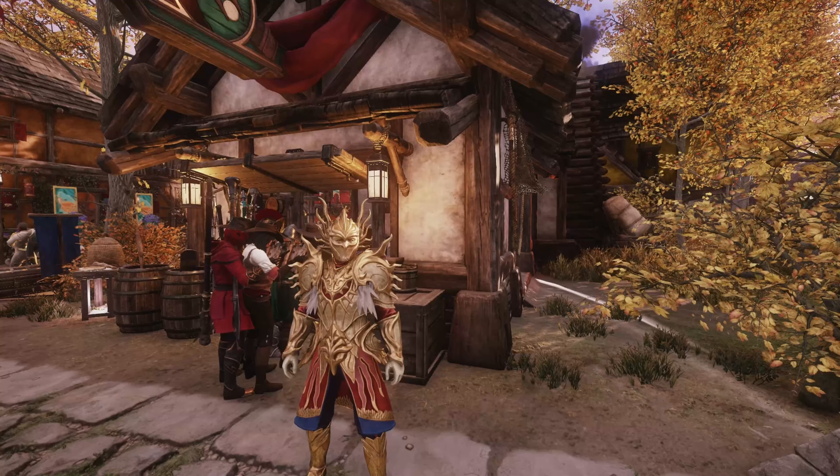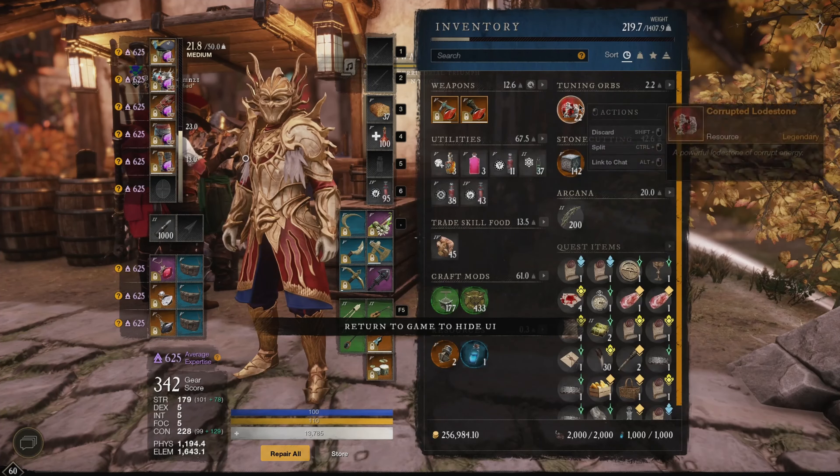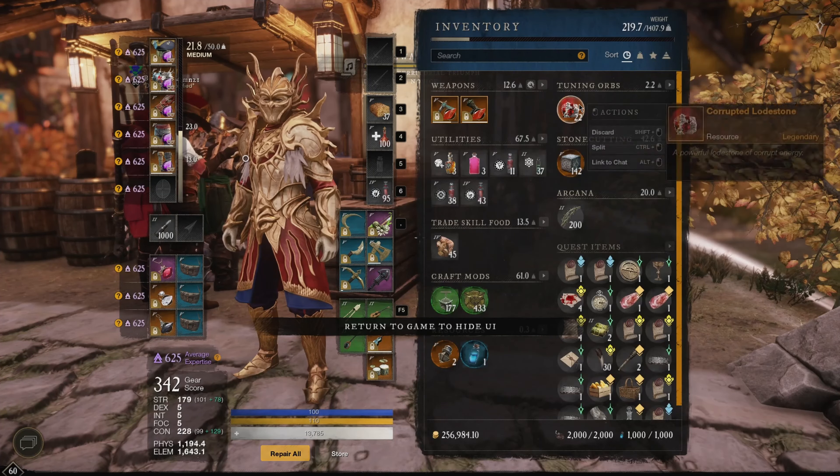If your sole purpose right now is just to make money and you don't care about making the Heart Gem Runes or any of that, you could craft these runestones or this corrupted loadstone. You can make 10 of these a day and sell them right now for pretty good profit — these are going for 550 on my server and 500 for these — and they'll only go up in price as the update releases.